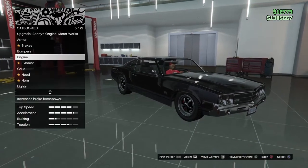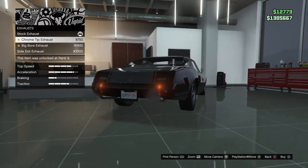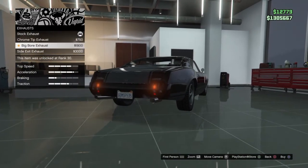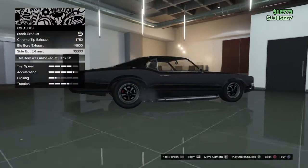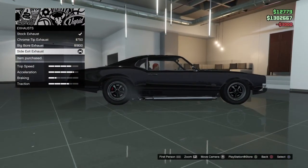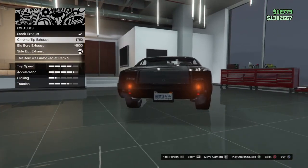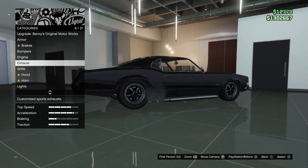You can make it go really fast for cheaper, which I find pretty sick. For the exhaust, you can make it chrome, or there's a bigger chrome exhaust, and then there's the side exhaust. I think the side exhaust is pretty cool, I'm going to put that on my car. I like it on the side — it looks really sick on this car.